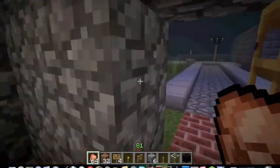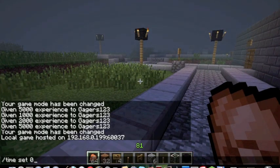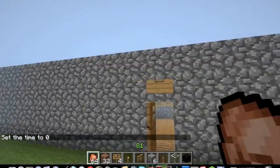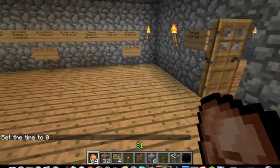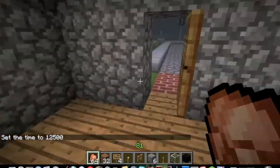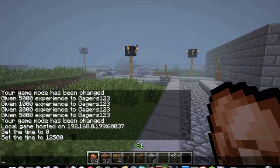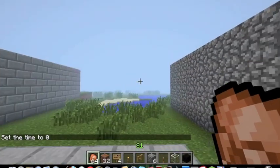Give it to them and they give you emeralds — 64 cooked chicken is 4 emeralds in my world. It's getting close to nighttime, so time set 0 to set it to morning. Slash time set 12,500 is not like sunset as you can see, it's getting kind of dark. Time set zero — morning I guess.